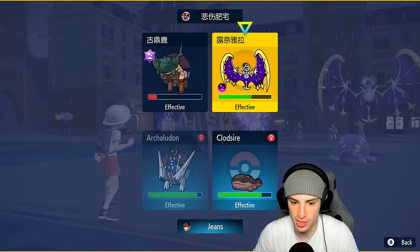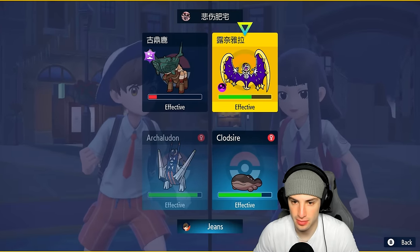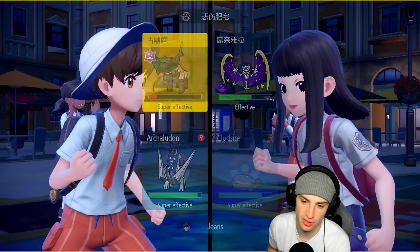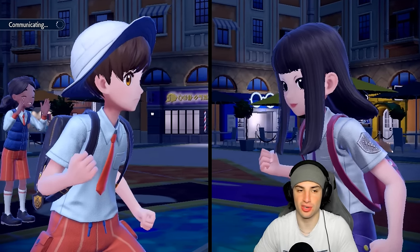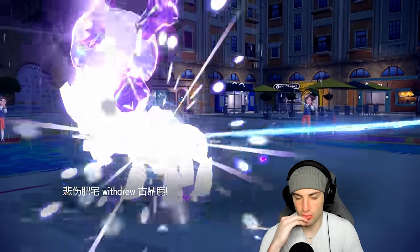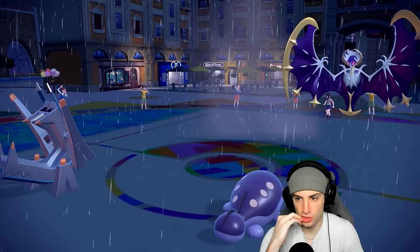I feel like we should just go for Draco Meteor in this slot. Do as much damage as we can, then High Horsepower to try to finish off Chi-Yu, and maybe recover another turn after that. It ends up withdrawing — High Horsepower still flying in that slot. I'd love to Toxic that next one.